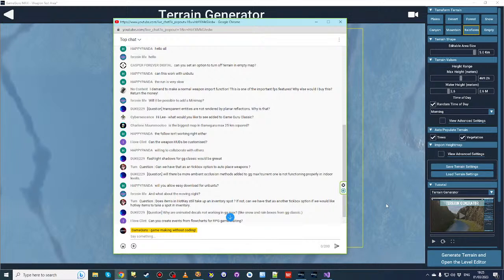Tom asks: does an item in the hotkey panel still take up an inventory spot? Think of the hotkey panel as another inventory — like a gun vest with small pockets you can access quicker than your backpack. It's a smaller, more readily accessible inventory panel. It's just another container. Every slot you see in the inventory is a genuine slot you can put a collectible object into.